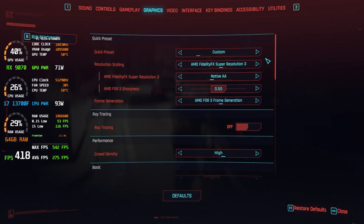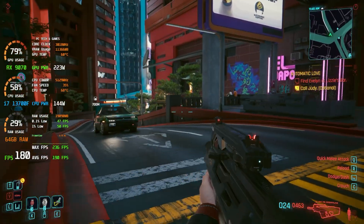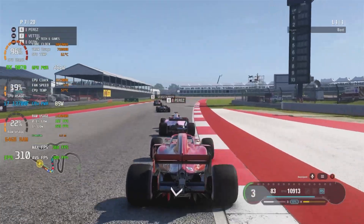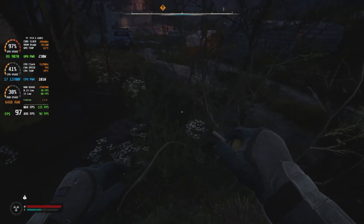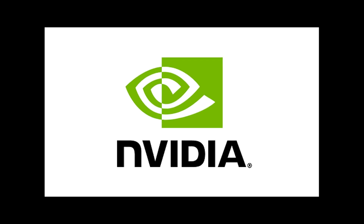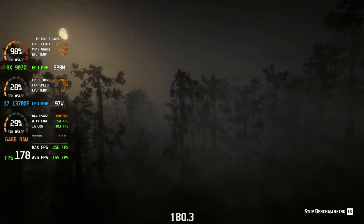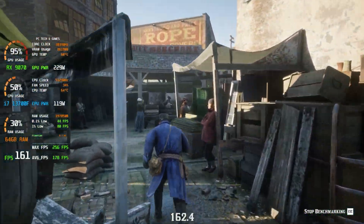Frame generation is another setting that I only use in single player games where I want to try to match my monitor's 165Hz refresh rate. My time so far has not led me to any moments where I wish I had more ray tracing power or multi-frame generation, two of Nvidia's main selling features. The RX 9070 has given me higher frames and higher quality with lower power draw and lower temps than my previous Nvidia card.